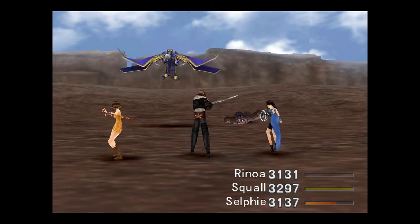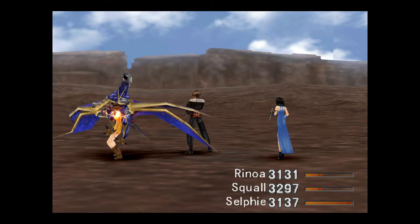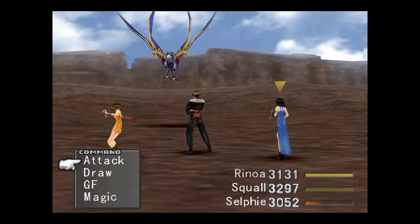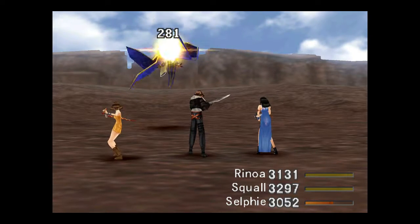Just kill it until it drops something. You can also find the Thrust Avis here - trying to get that name right. They're not terribly strong. You can card it to make - I believe - a Shear Feather. Might be wrong about that, but I think that's what they turn into.